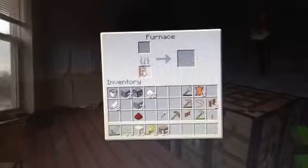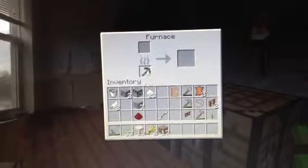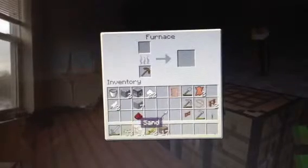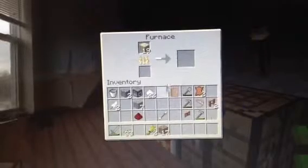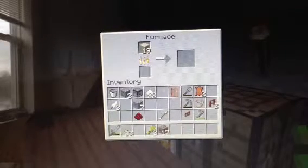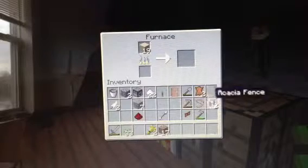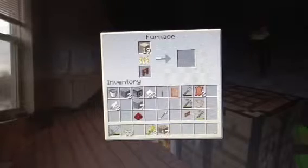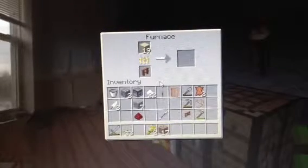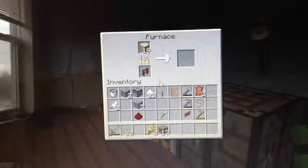Right here I'm going to place glass. We can smelt some stuff — like a door — can we smelt a door? No, we can't. Let's smelt some stuff. We can put that in — yes we can. So we're going to start getting some stuff, you know.